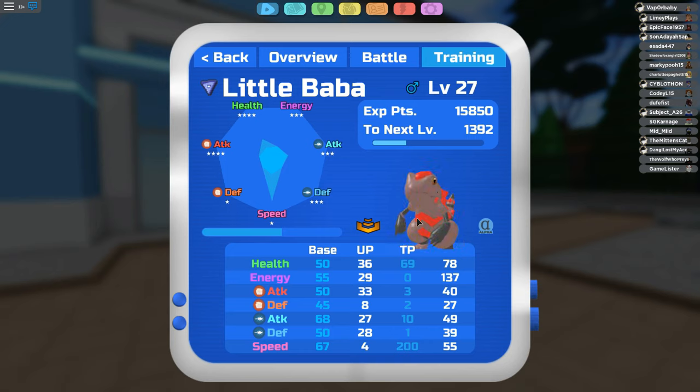Now, because of the area that I'm farming in, its health is going all the way up and its speed is going all the way down. I do wish that my Lumion here had a better IV in speed. Technically, this is an okay-statted Lumion, but it definitely needs a better IV stat in speed.